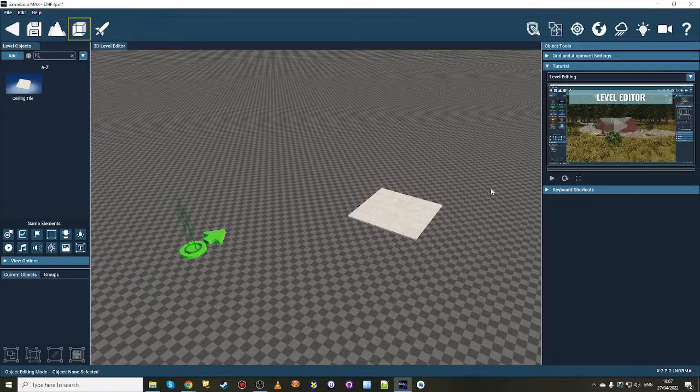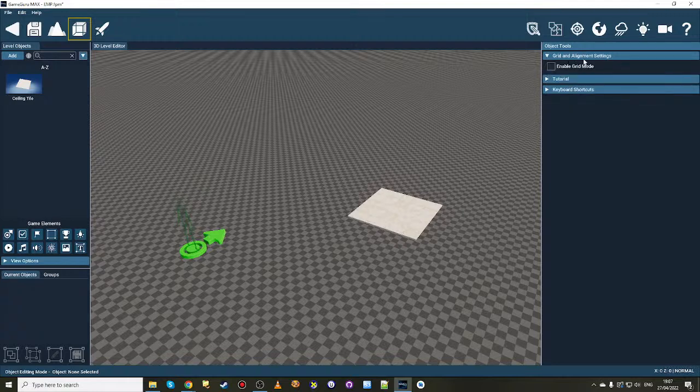Notice I've not selected an object yet but we now have grid and alignment settings - see it's actually appearing here outside of object selection. Because it makes sense: grid and alignment settings should not be dependent on the selection of an object. You should be able to set your stage, configure your scene for your grid alignment stuff before you drag in a single object, and so that's what we've done. We've made a decision and put it in at this level.